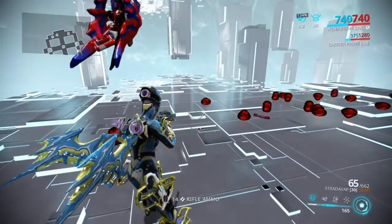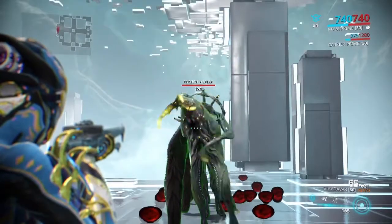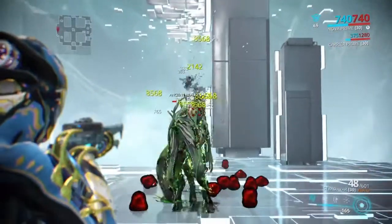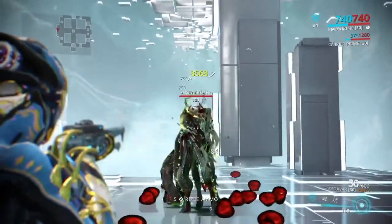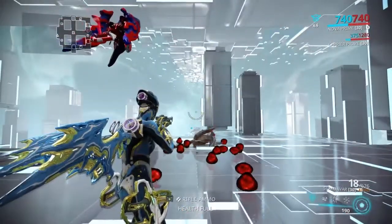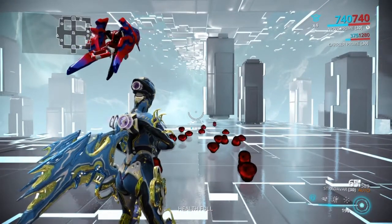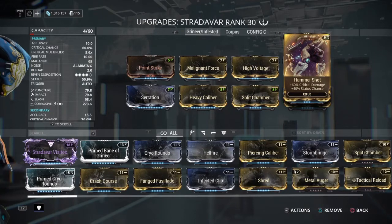So around three to five rounds for a level 120 infested with Argon Scope on semi-auto. Those infested move around a lot, but as you can see, it doesn't take many bullets at all to take out a level 120 infested — no matter what you're using really.